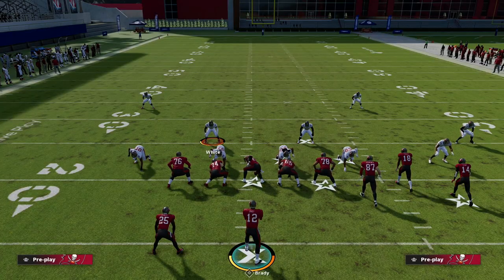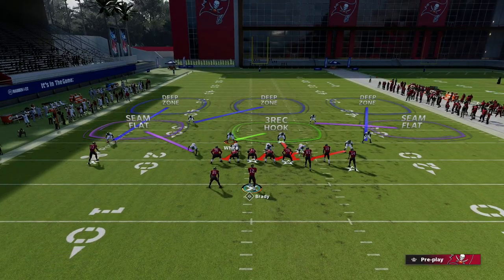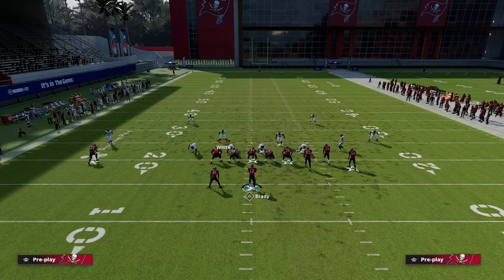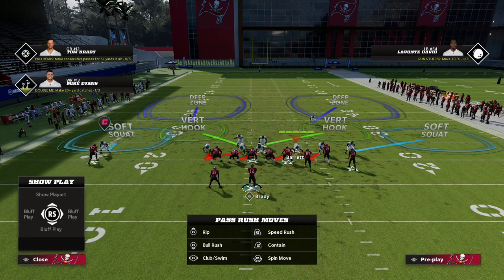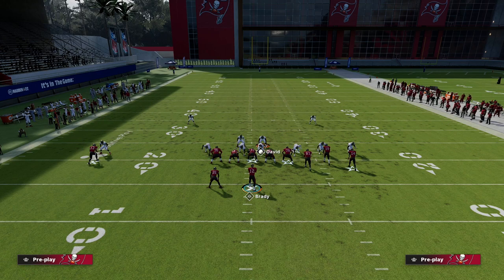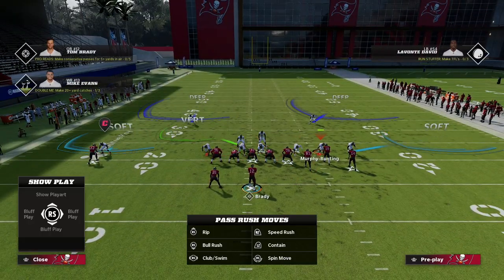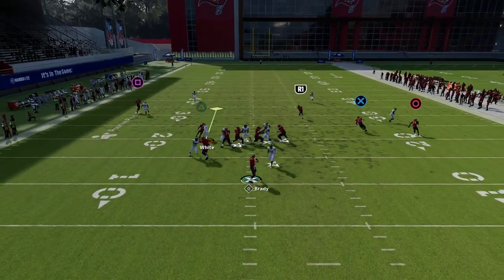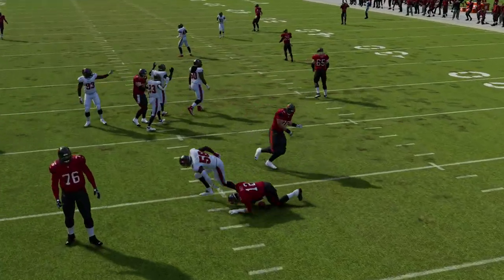Another thing we can do is audible to nickel blitz two and pinch the defense. Notice this blitz angle is sharp and attacks inside. If I blitz David and contain, the nickel is now on the contain. What's significant about that is it creates this crazy pressure off the right side.